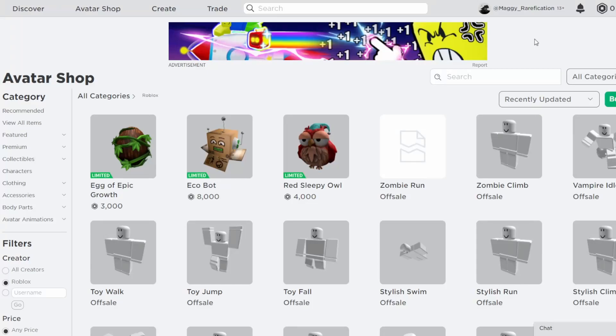Welcome back to this new video. In today's video, I'm going to go over three items that I'm going to make today: the Red Sleepy Owl, the EcoBot, and the Egg of Epic Growth.